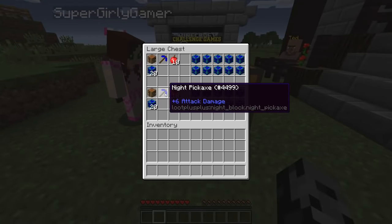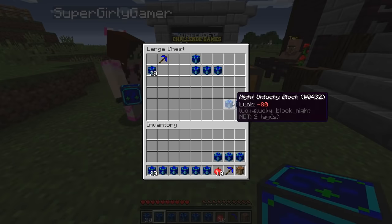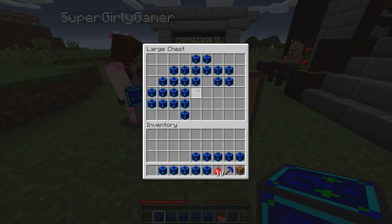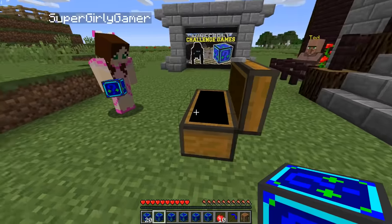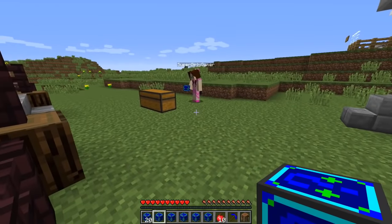What do we have in this chest? We have a crafting table, a night pickaxe, 10 apples, five very lucky blocks, five unlucky blocks, and 20 lucky... wait, why do you have so many more than usual? Somehow I hit a button and all mine went in there too. I only took 20 — that's fair.